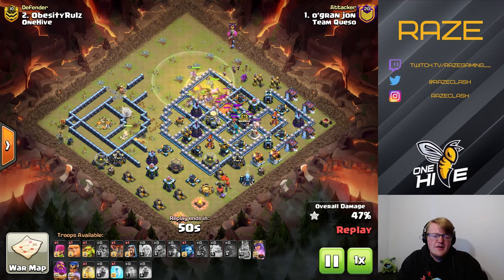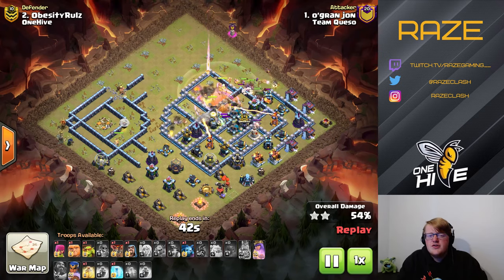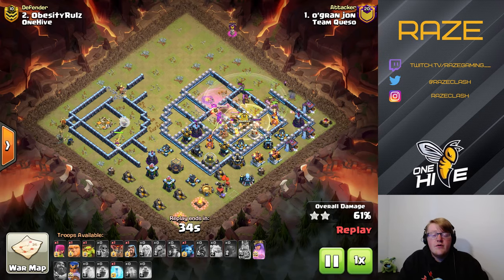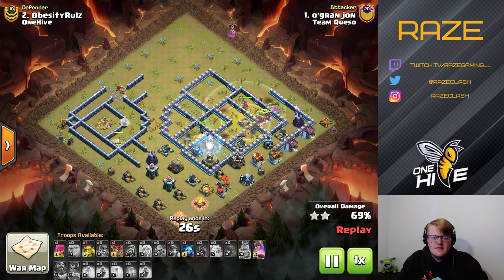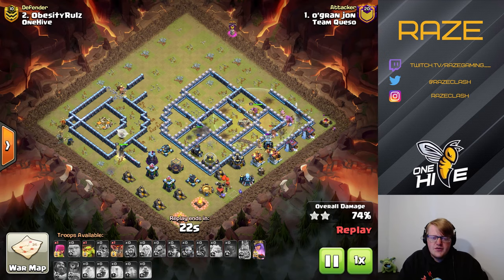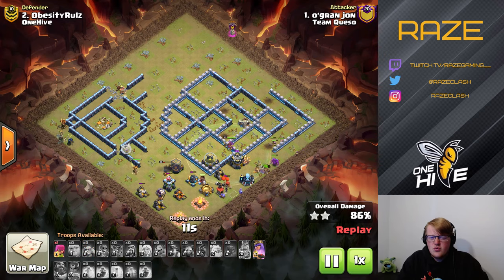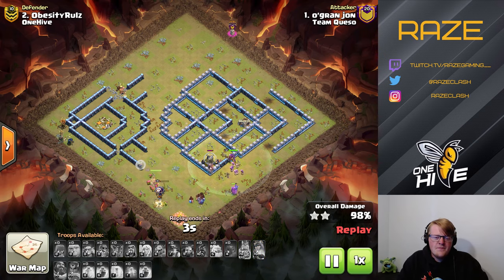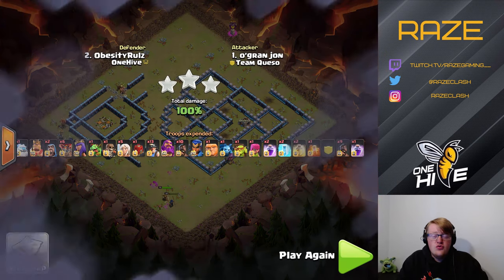The miners and hog riders go to the side with a rage spell and warden ability used simultaneously to maximize damage output during that window. The warden ability is deployed pretty early to cover all troops at once. Two freeze spells are used on the miner-hog portion to keep the world champion alive. It ends up being complete overkill just because the queen went the right direction — there's a little bit of luck involved, and a little bit of bad luck from One Hive's perspective on this attack.